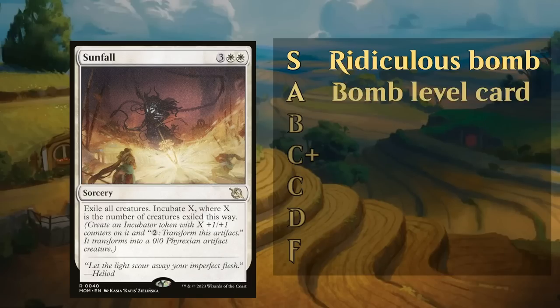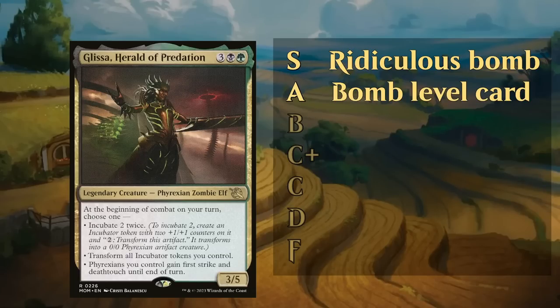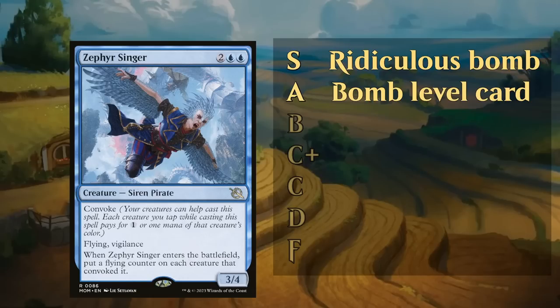Then we have the A tier, which are still bomb-level cards that if they go unanswered will certainly win you a game. Glissa, Herald of Predation is one of these cards that's very difficult for the opponent to beat if they don't have a removal spell at the ready. We also have Zephyr Singer, another excellent card that can give your team flying and probably win you the game in a couple of turns.